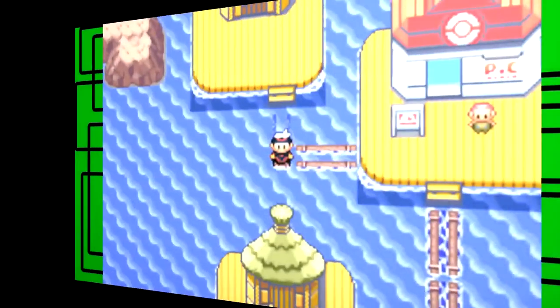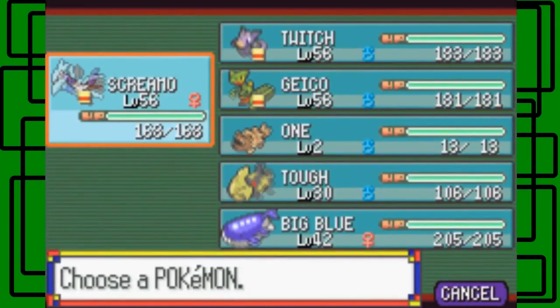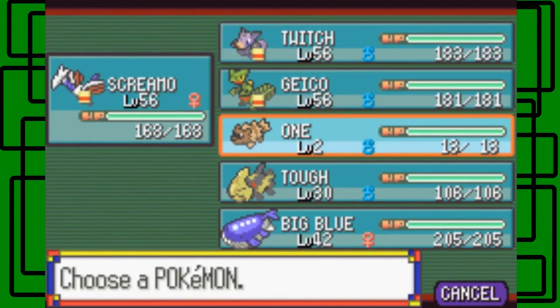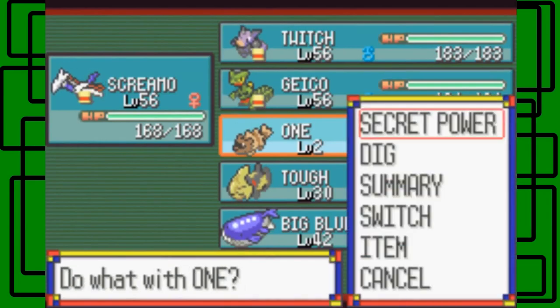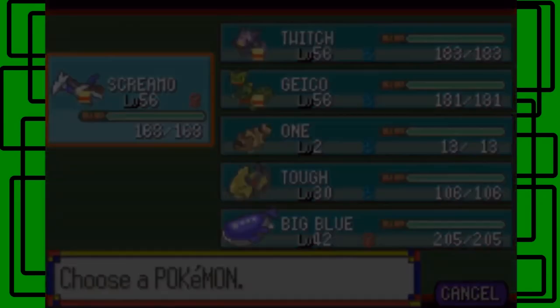We're back in Pacific Locktown. You'll need Dig, Surf, and Dive for unlocking the red trees. I taught Dig to one who also knows Secret Power, which is pretty cool. My Torkoal goes in the PC - that's Smoky.